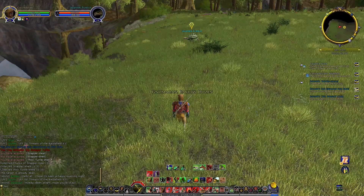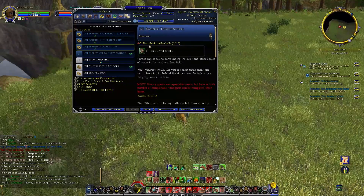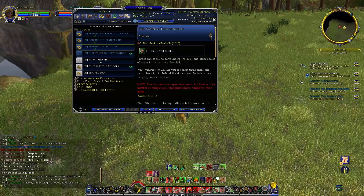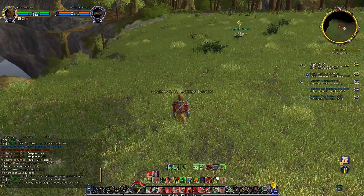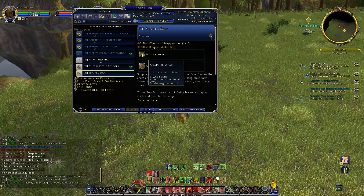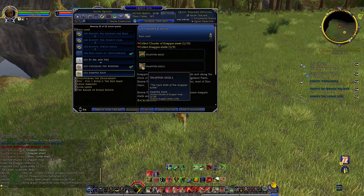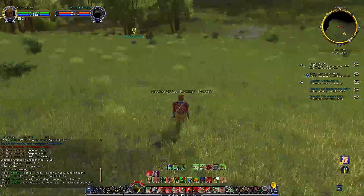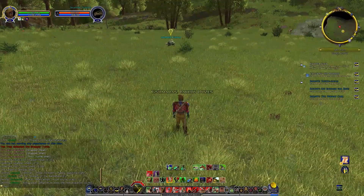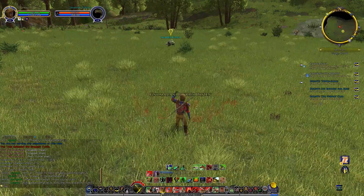A thick Turtle Shell — a thick and sturdy shell taken from a turtle. And the Snapper Meat — the meat looks chewy. And the hard shell of the Snapper Turtle. I guess we just have to collect X number of shells. We'll let them figure out which one gets to use it for their quest.